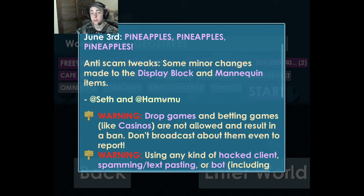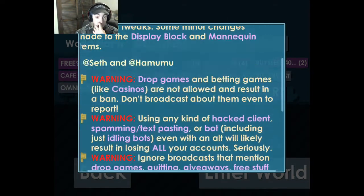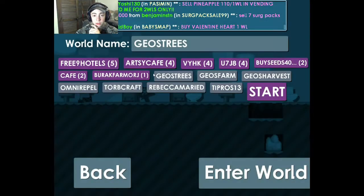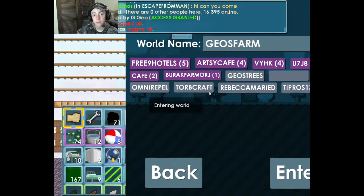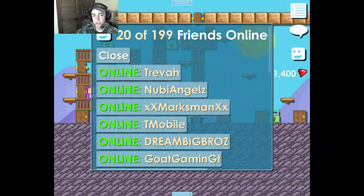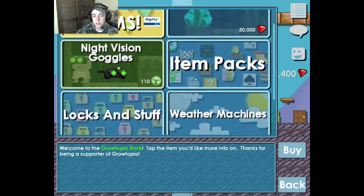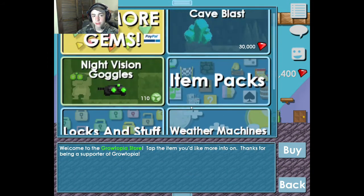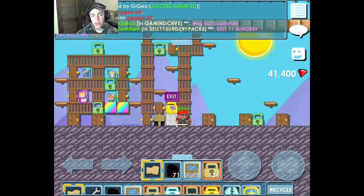Minor changes made to the display block and the mannequin items. Let's check this out — I have not logged on once. Let's check the shop. Still the same cave stuff; I imagine new items would be in there already, so no new packs.